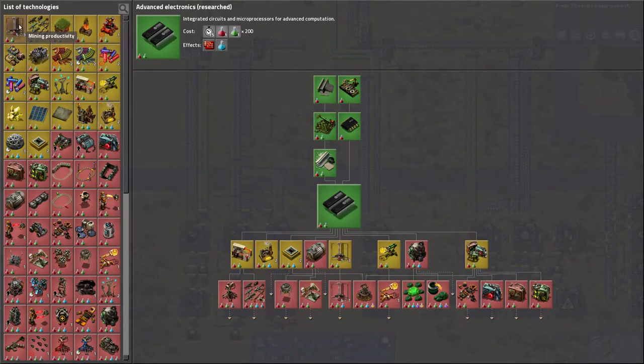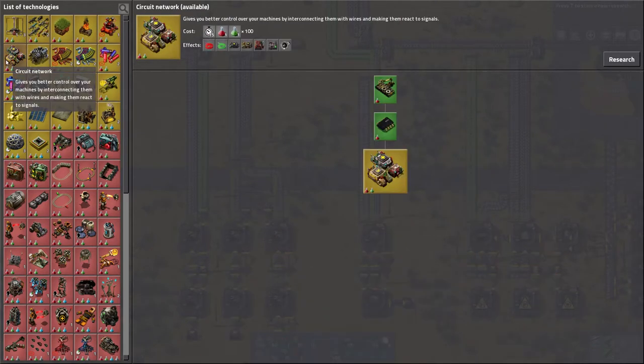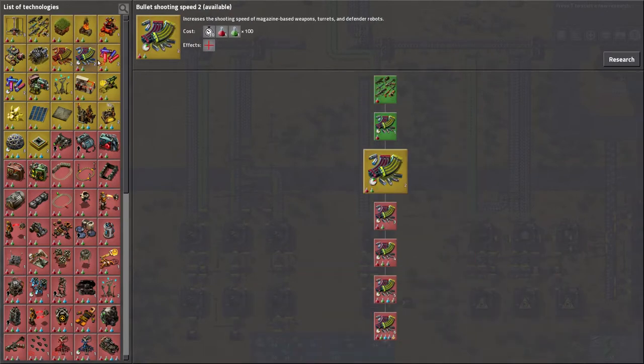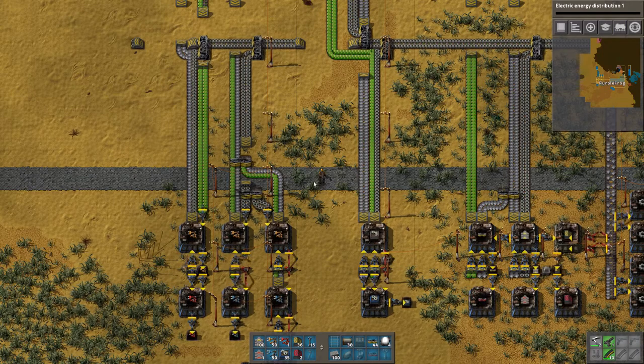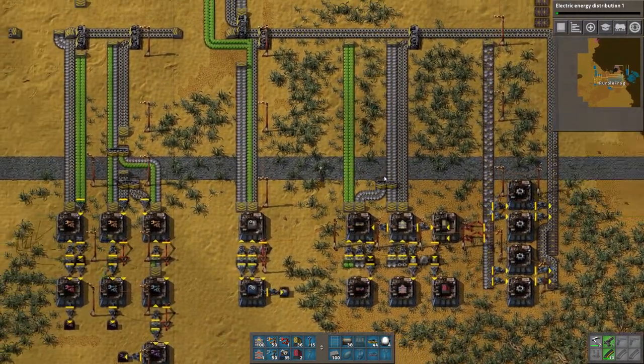Concrete is tempting, mining productivity also tempting — plus 2%, though it's not going to have as big an impact as just getting more stuff. So we will get more stuff. We're in a desert, we don't really need landfill. Stack inserters could be good. We gotta make some advanced circuits before, but it doesn't really matter. We're not building this stuff right now, we're just researching it. We'll build the stuff later.